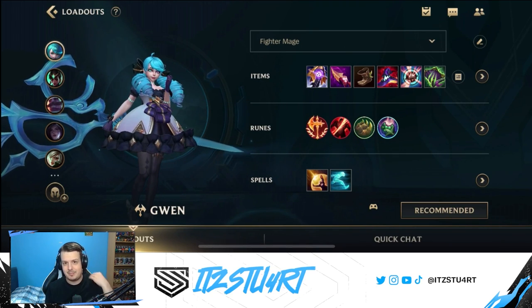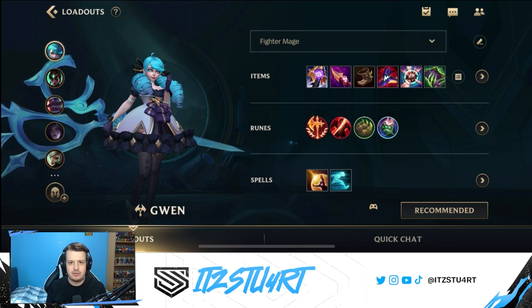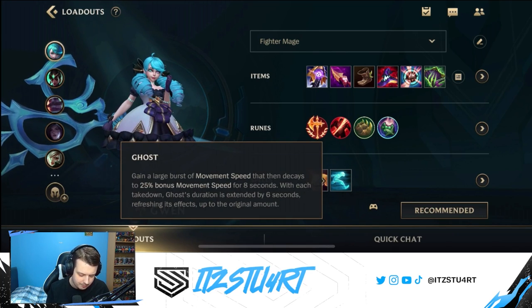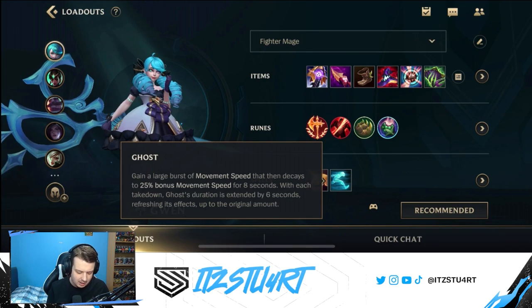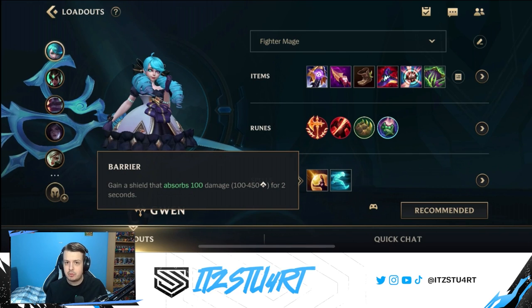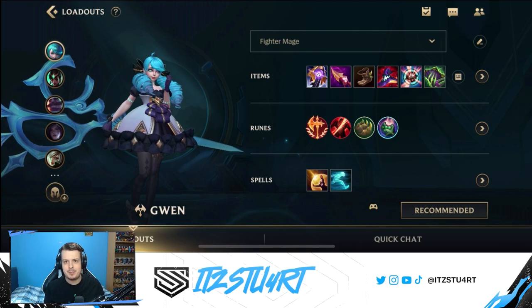For summoner spells, there is no Flash — we have Ghost and Barrier. The reason is that we already have a dash with our third ability, which has a very low cooldown, so we don't need Flash. Ghost is a lot better for Gwen because it gets you into auto-attack range to stack your first ability, and it refreshes — extending by 6 seconds with each takedown. Barrier is the more defensive option for laning phase, though you can take Ignite if you want to play more aggressively.